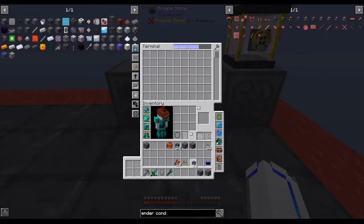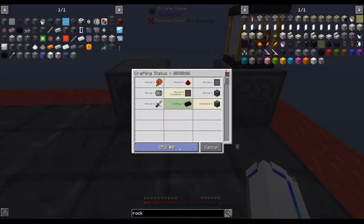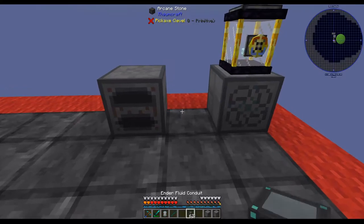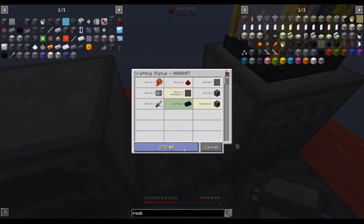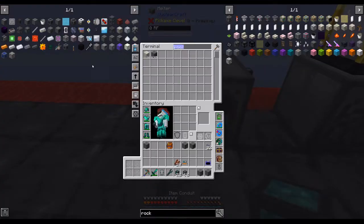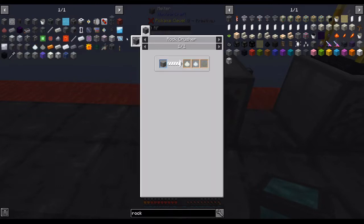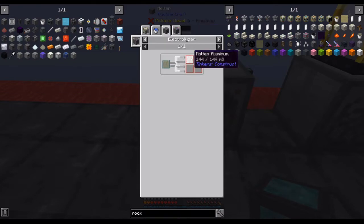The melter is going to go there. Okay, so: rock crusher, melter, chemical reactor, electrolyzer.